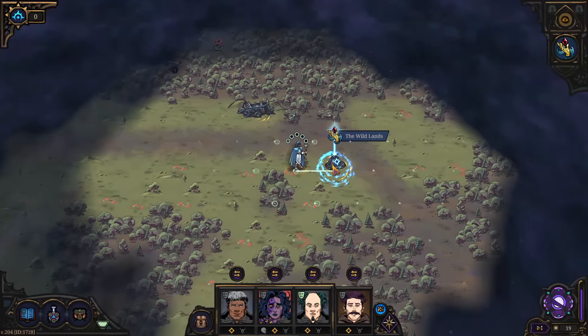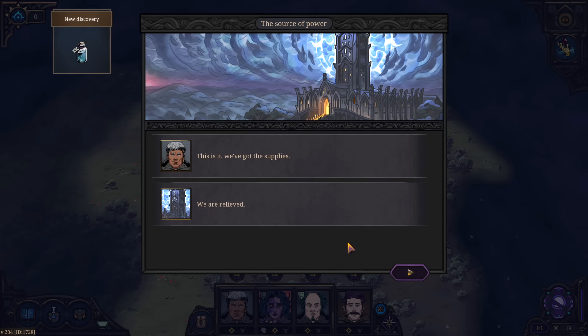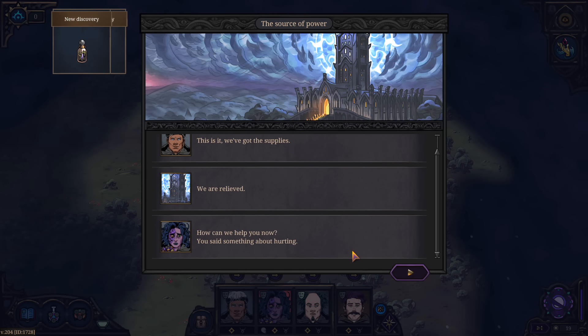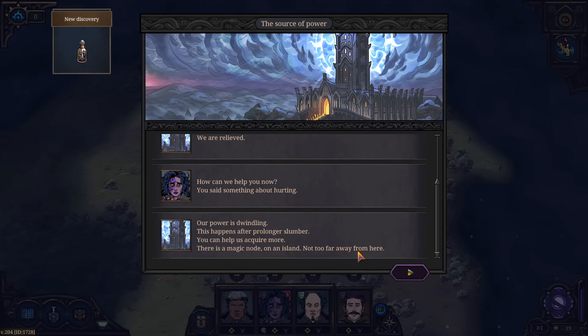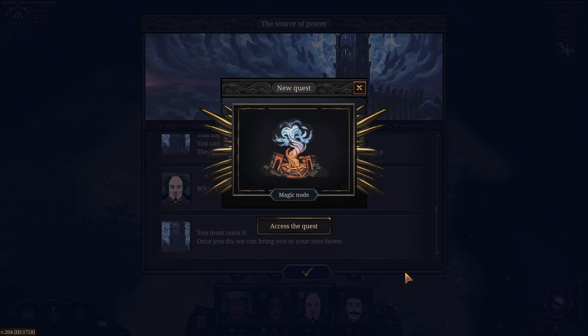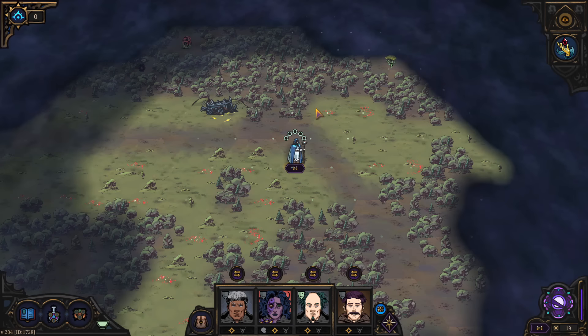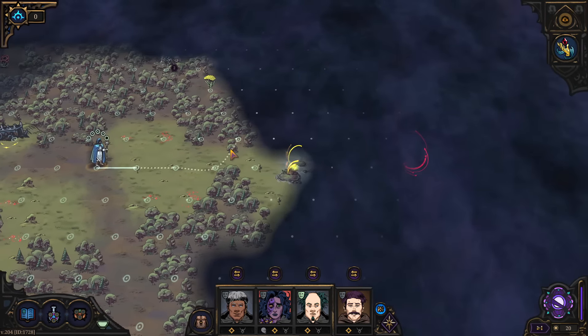Let's pick up these supplies first — we've just enough movement. We've got the supplies. The Spire says they are relieved. How can we help? 'Our power is dwindling — this happens after prolonged slumber. There is a magic node on an island not too far from here.' What do we do when we get there? 'You must tame it. Once you do, we can bring you to your new home.' Maybe we get to work out of the Spire — upgrade it and stuff. I love upgrading wizardy towers; that sounds like a good time.